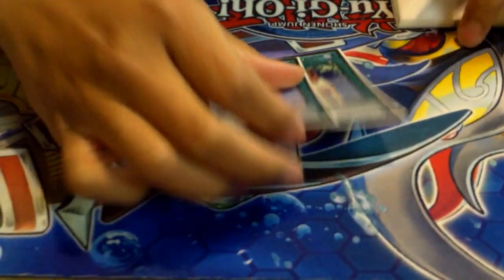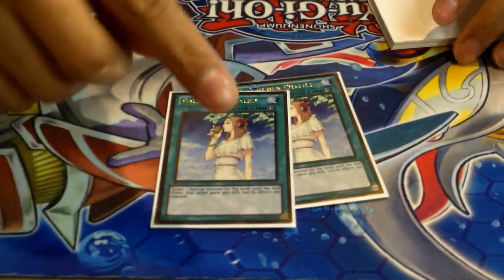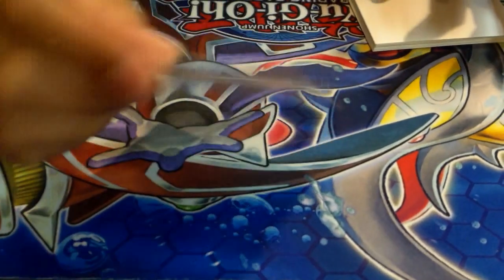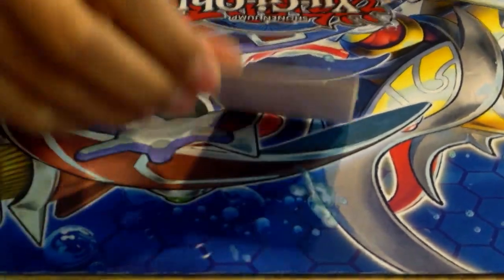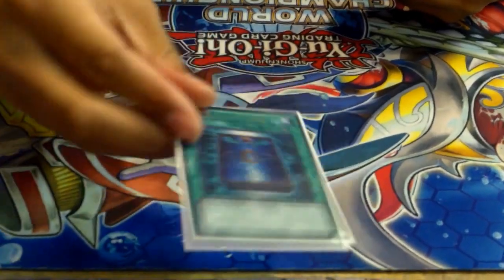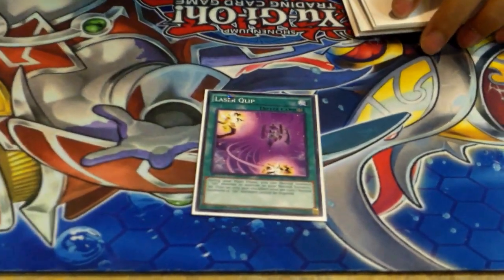We've got double Chalice — this card is so good in this deck. You just use it in the damage step and it makes your guys go to huge attack and they gain 400 on top of it. Then we've got one Book of Moon — this card is really really good against Burning Abyss. I've won so many games just because of Book of Moon.